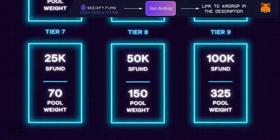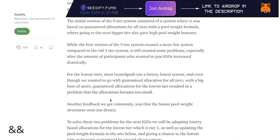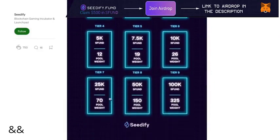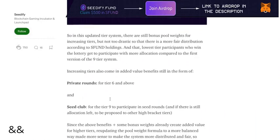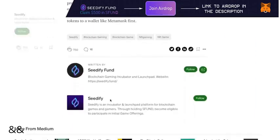A large customer base with sure allotments for the lowest tier did result in an issue where the allotments had become too slight. We're going to have tier one with a 1.2 pull weight, tier two with 2 pull weight, tier three with 5.5 pull weight, tier four with 12 pull weight, tier five with 19 pull weight, tier six with 26 pull weight, tier seven with 70, tier eight with 150, and tier nine with 325 pull weight.